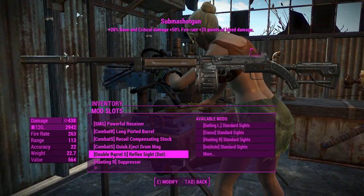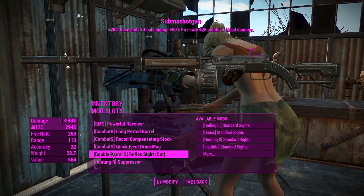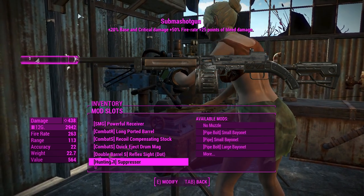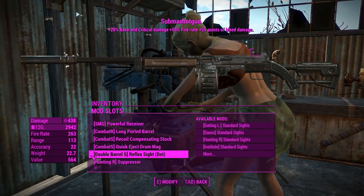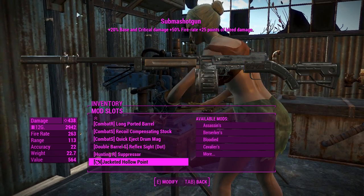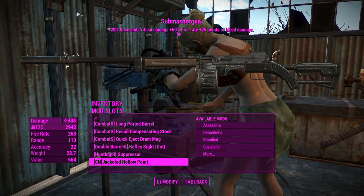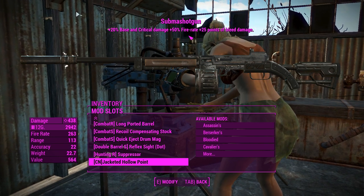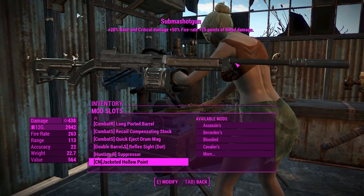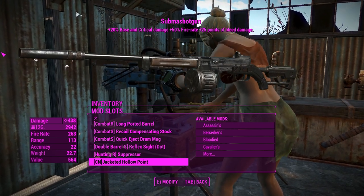Next up we've got the reflex sight from the double barrel shotgun — it's just a reflex sight, it's not going to make much difference which one I use, I just chose that one because it's the first reflex sight I found. And of course a hunting rifle suppressor — not only will that keep us stealthy, but we'll get a little bit of extra damage out of it. We've also got the jacketed hollow point legendary effect, which does plus 20 base damage and critical damage, plus 50% fire rate, and a little bit of bleed damage. I'm pretty sure this thing is going to be very overpowered, so without further ado let's get into Gunner's Plaza and see what this bad boy can do.